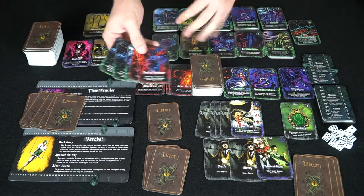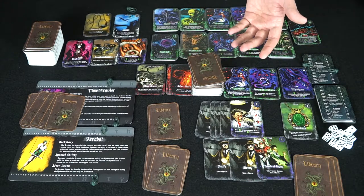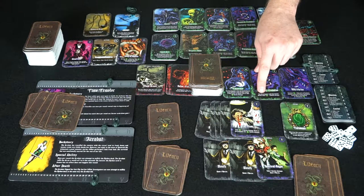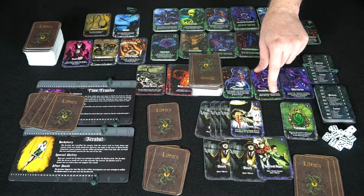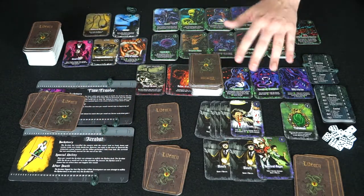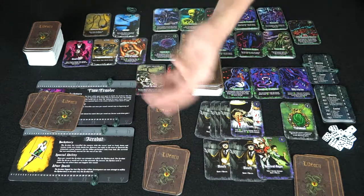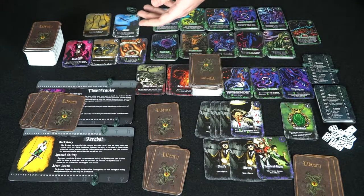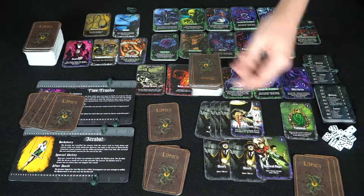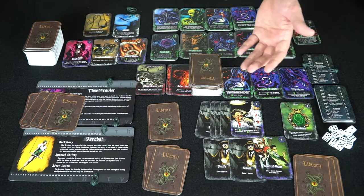Other times when you draw mythos cards you might have to deal with monsters as well as sorcerers and additional elder gods — all kinds of things can pop out. After resolving the mythos deck, resolve all minions. This one says the investigator with the lowest health takes two minus one health damage. Remove health from tracking tokens accordingly.